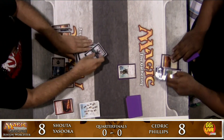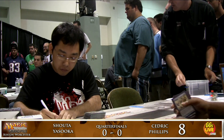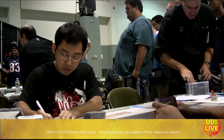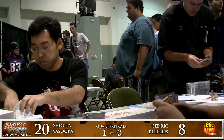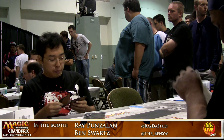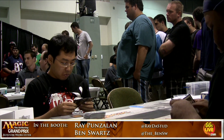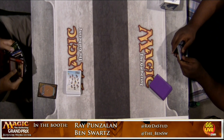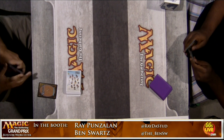Crippling Blight will prevent the Battle Flight Eagle from blocking, and Cedric scoops it up. Shota Yasuoka and his red-black deck takes the lead one game to none in the quarterfinals. Cedric just didn't muster any of the cards he was really looking for. The Fog Banks would have been excellent against Shota, and Shota was able to get his perfect aggressive start — Muck Waiter, into the Nighthawk, followed by a constant stream of creatures.